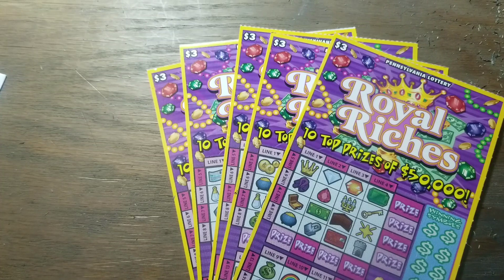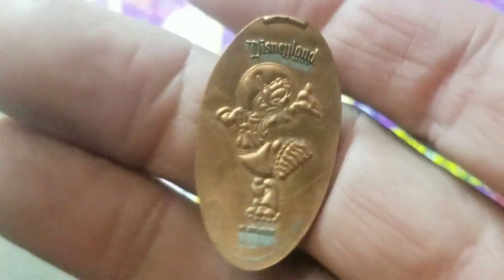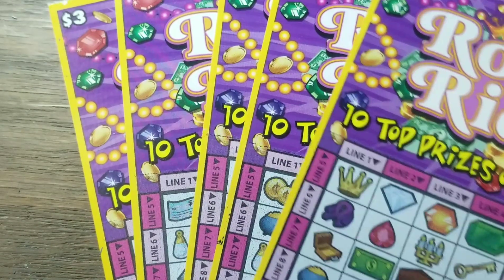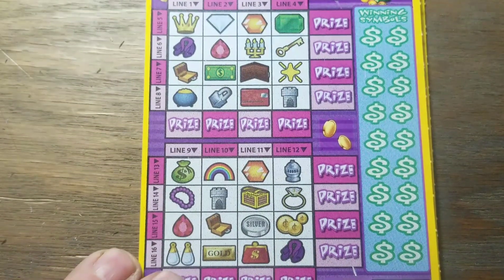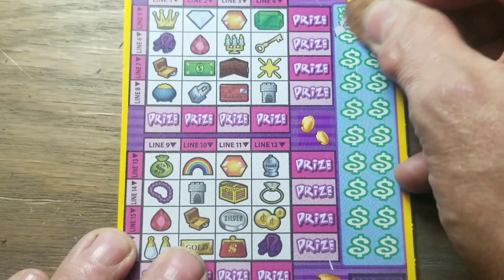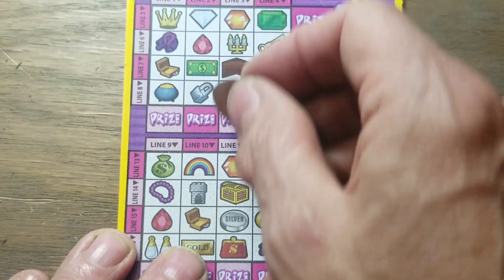Hey YouTube, Jack's back and it is of course the reason of morning again. We have Royal Riches - five of them old suckers - see if we can find a win today using a Donald Duck penny. We've got 85 through 89, these are sequential tickets. Hopefully one of these five will be good. This game you've got to get four in a row in order to win the corresponding prize, either horizontal or vertical.